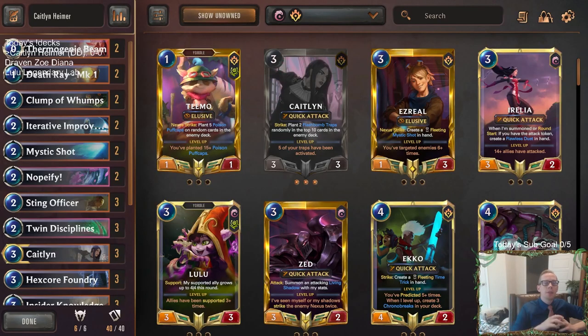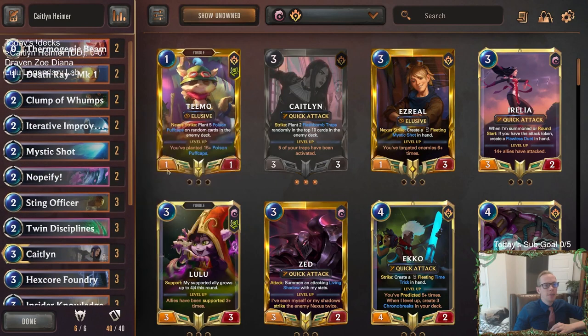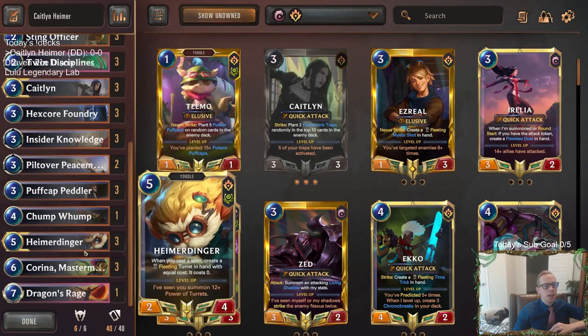Welcome everybody in Twitch chat and on YouTube for some Caitlyn Hymerdinger. We played Victor Hymer yesterday and went 5-0 — definitely recommend checking out that deck. We have a different Hymer deck here with Caitlyn. This is a viewer-submitted deck that's kind of similar to Teemo Caitlyn, but the person playing it found that Teemo wasn't as impactful as hoped, especially in the later game. So they decided to switch from Teemo to Hymerdinger, where Hymer gives you a lot of power with all the fleeting turrets in the late game.